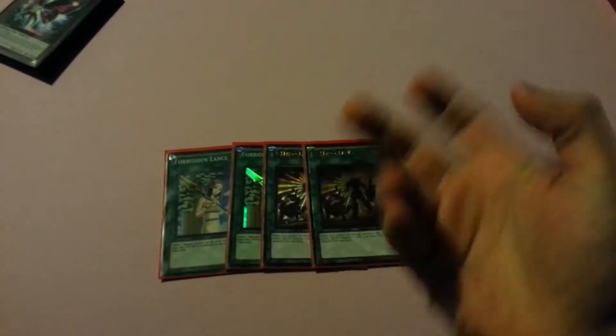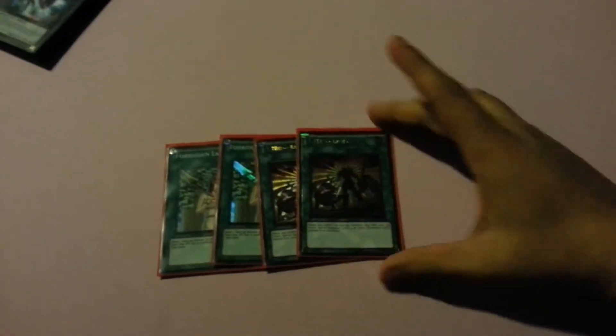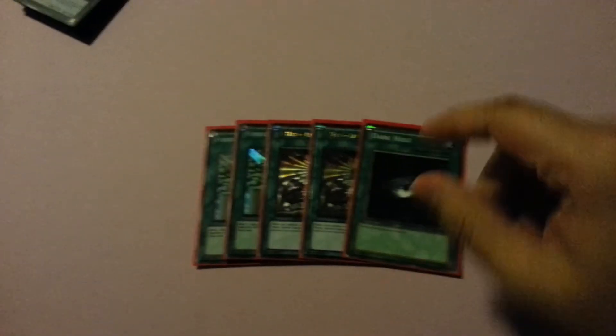That's it for my monsters — it's 16 in a 42-card deck. For spells I run two Lance, I kind of want to bring that to three though because it's really good. Two Hero Lives because that's what the deck is based off of — paying half your life points may be costly but if you really think out your plays it won't hurt you that badly. Also Dark Hole, Monster Reborn, and Book of Moon. Pretty standard, nothing special.